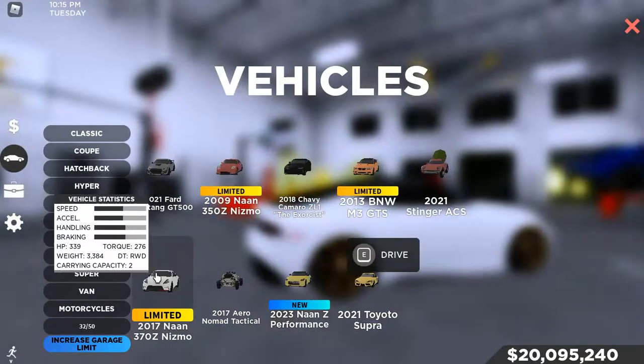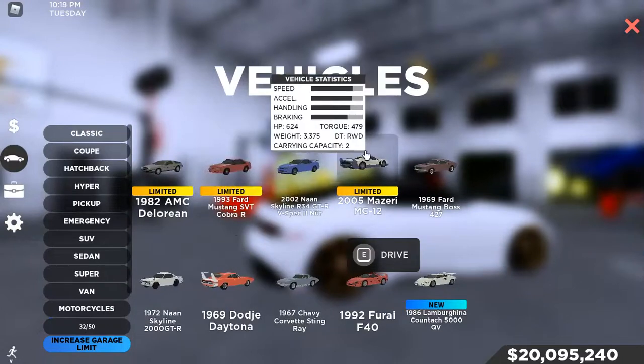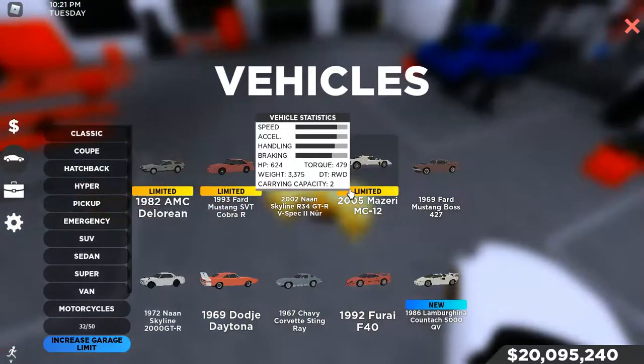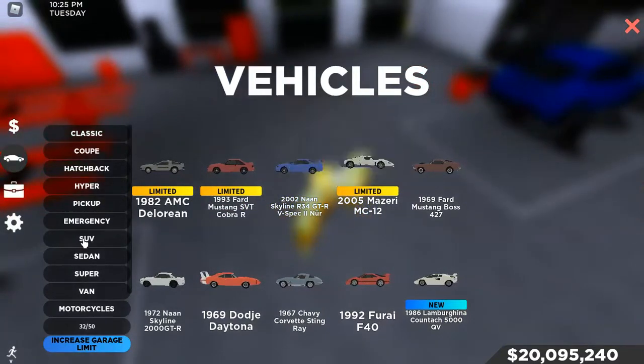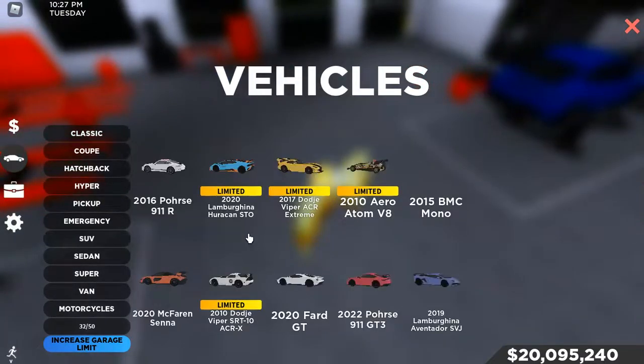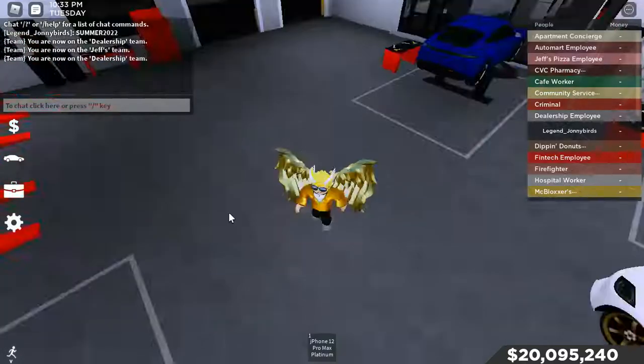They made it so that the limited cars do not take up inventory space — that is a big game changer. Also, they moved the Maserati MC12, which was the previous limited car. If you guys did have it, it's now in Classic.